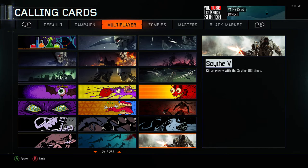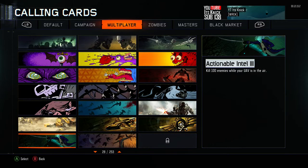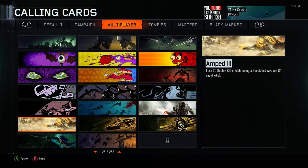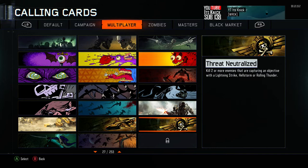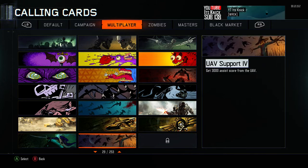If everything fires you out, use the Vision Pulse because then you'll be able to see enemies through walls. Once you get ranked up to about 30 and above — I think it's 34 — use the Scythe. Either one of them is good. Amps, Lightning Strike kills, Threat Neutralized, Actionable Intel, UV Sport — I'll look at what level you unlock those, but I'm pretty sure it's around 34.